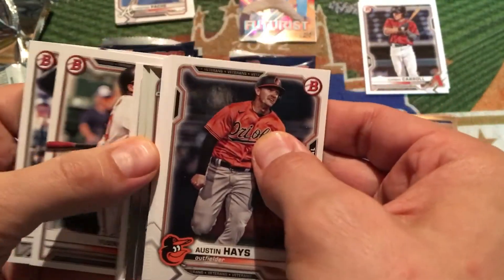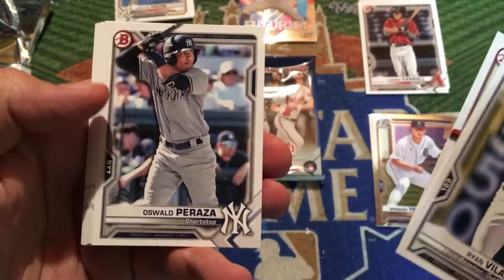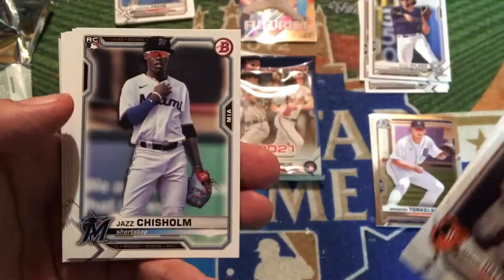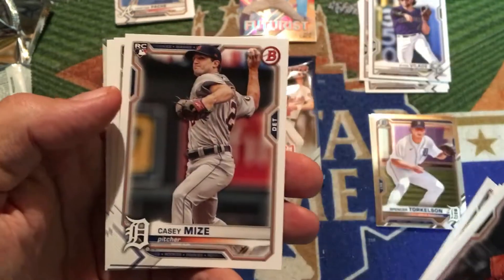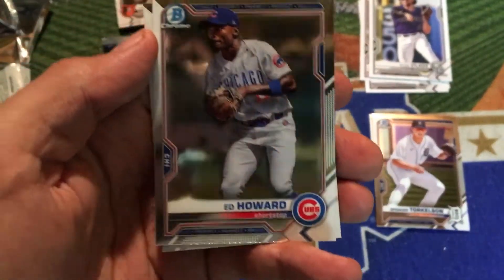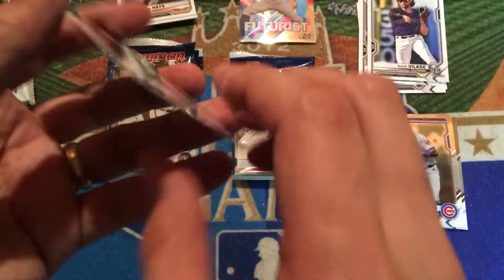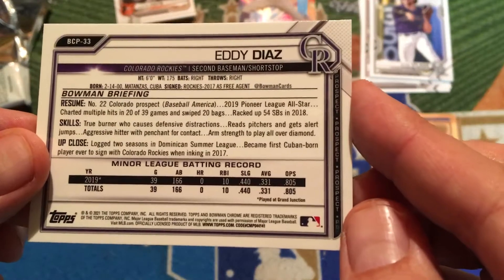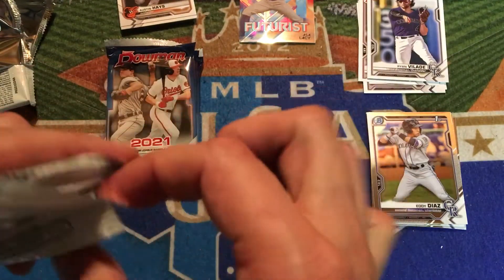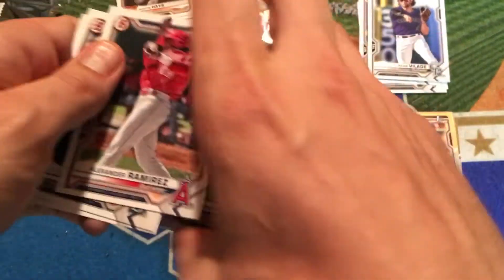Pack number two — I don't see any color in this one. Ryan Vallade, I got a through-the-mail autograph from him a couple years back. Yusniel Diaz and Oswaldo Peraza are our prospect cards. Our veterans are Austin Hayes, Evan White the reigning gold glove winner, Leody Tavares, Jazz Chisholm who may have a shot at rookie of the year in the National League if he can keep it up, Casey Mize, Davey Garcia, and Jay Cronenworth. Our prospect Chrome cards are Ed Howard, picked in the first round last year by the Cubs, and a first Bowman Chrome of Eddie Diaz for the Colorado Rockies — signed as an international free agent out of Cuba in 2017, a middle infielder playing second base and shortstop. I'll hold on to that one and see if he develops.